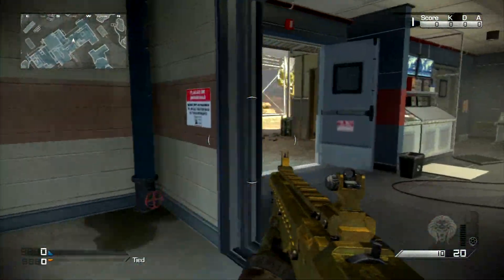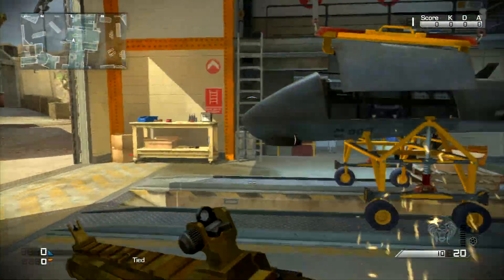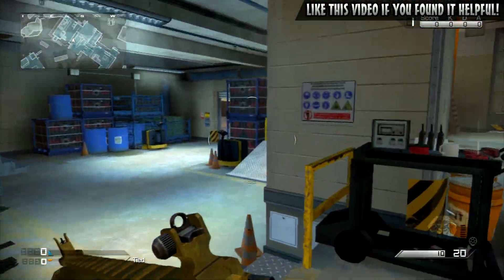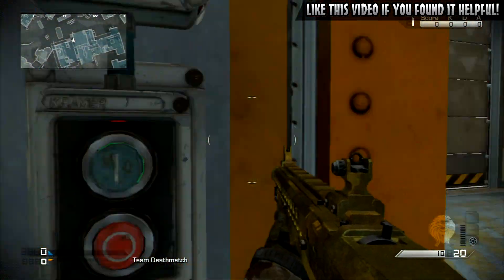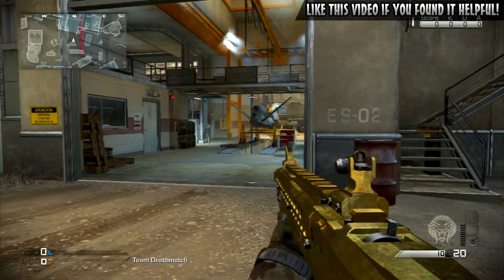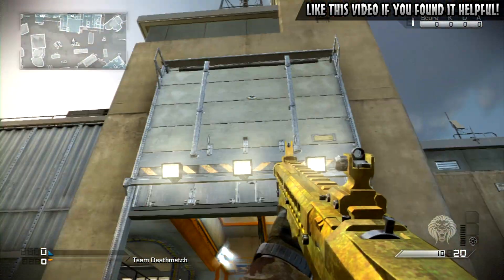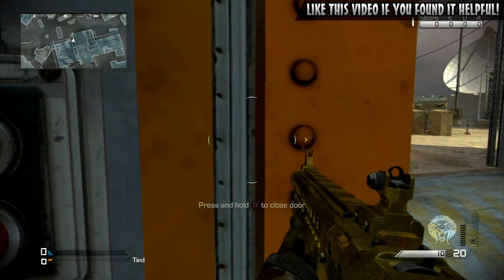You can only open and close it from the inside, so whichever team spawns on the other side can pretty much have control. A very good tip if you're playing domination: run over to this door and close it so the enemies can't come in. An interesting thing is if you stand in the way it won't go down. Unlike the map Stockpile where the door would just crush and kill you, in this case you can actually block it and stop it, and it'll wait for you to move out of the way.